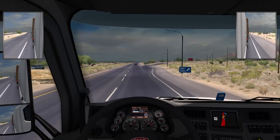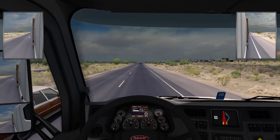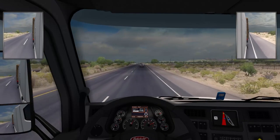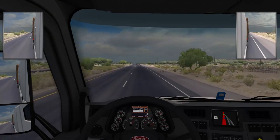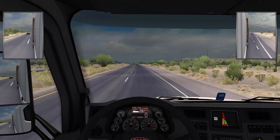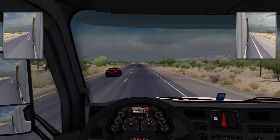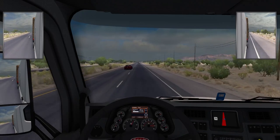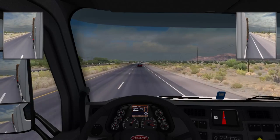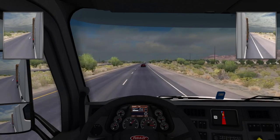Rest area coming up — I don't think I'm tired. Is there a way to tell if you're tired without the display that shows the little bed icon? One time when I was playing off-camera, my guy was on the verge of falling asleep and I stopped at what I thought was a rest area. I couldn't figure out how to get him to actually go to bed — I don't think I was in the right area. Looks like we're heading into a storm.